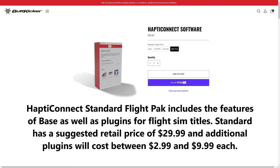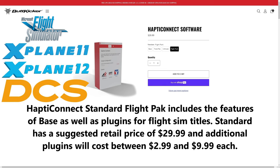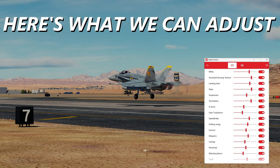If you get the Flight Pack, it's similar to the Track Pack but applies to flight sims. Right now there are only four supported titles — DCS is one of them. If something new comes out later for the Flight Pack, you'd have to buy that separately, also ranging from $2.99 to $9.99. The Flight Pack includes Flight Simulator, X-Plane 11, X-Plane 12, and DCS World — which is why we're here today.